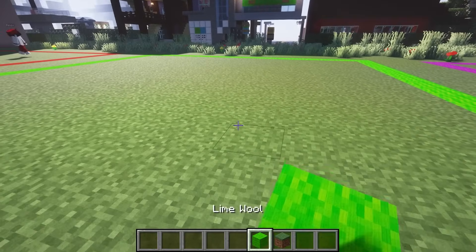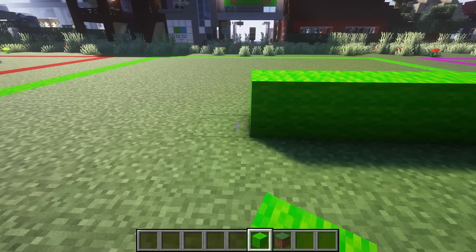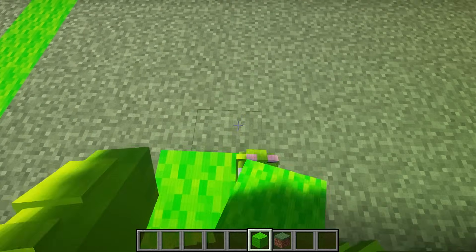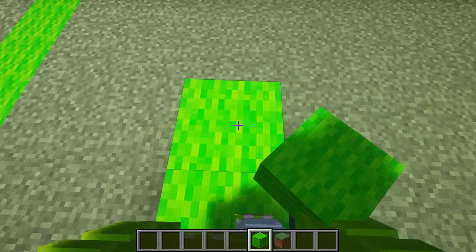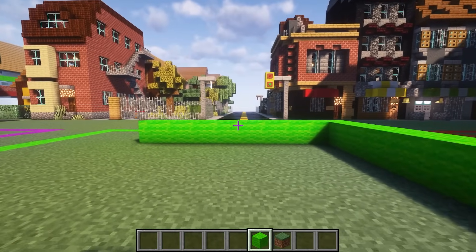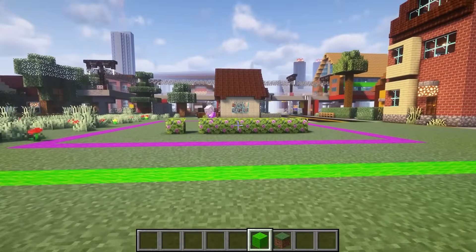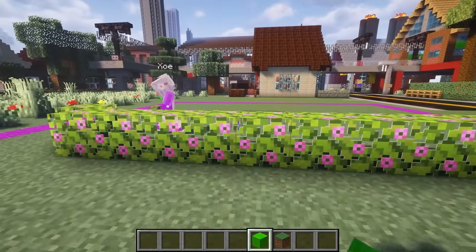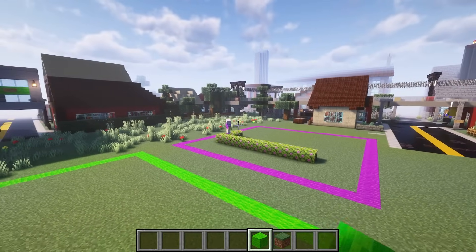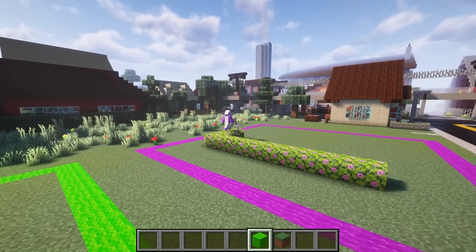I think the first thing I want to do is start making a huge border out of wool so I can have a nice little house. Wool isn't strong at all — aren't you literally using leaves? This is way weaker than wool. Leaves and flowers. Maybe the monsters have allergies and they'll stay away. You're betting on the monsters having allergies? Dead serious.